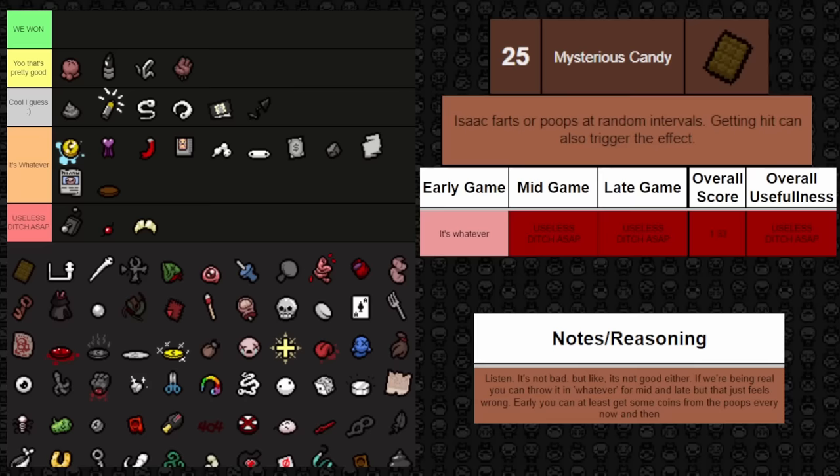Next up is Umbilical Cord — whenever you're down to half a heart in an enemy room, it spawns a Little Steven familiar, and getting hit also has a chance to spawn a Gemini. It can be better early since the familiar helps more when you have less damage. But mid and late game, you most likely won't be taken down to half a heart very often. Gemini isn't the best source of damage since you have to be close to enemies. So it's just kind of whatever throughout the game.